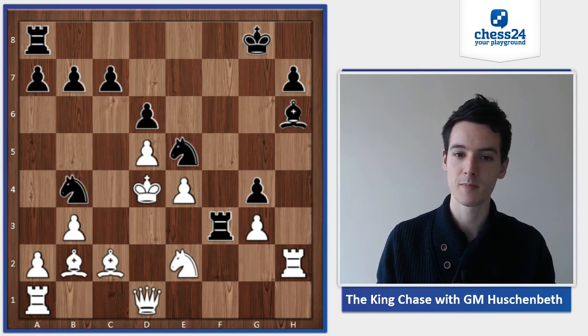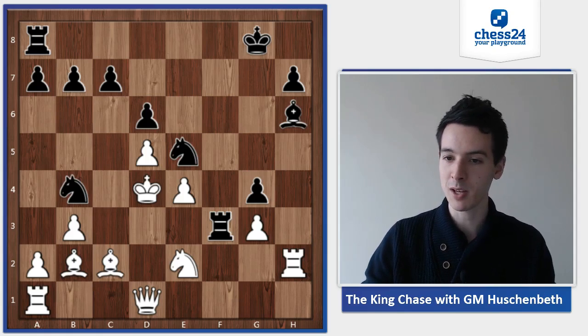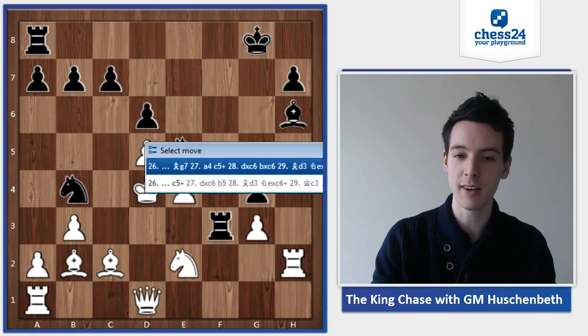In the game, Nezhmetdinov played bishop g7, which is winning. Another winning move was c5 check.